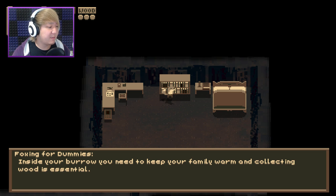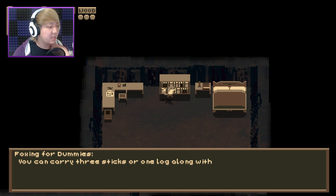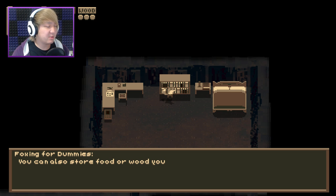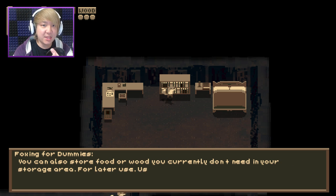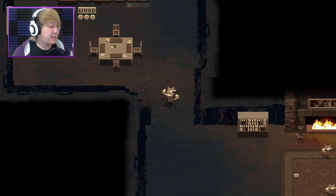Inside your burrow, I have to keep my family warm by collecting wood, sticks, and logs, which can burn. You can carry three sticks or one log along with one prey. Carry the wood back to your burrow and throw it in the fireplace. So I gotta gather animals so I can eat them, and then wood so I can burn them. Your family's counting on you. Good luck. I got this. I got this. Goodbye, my wonderful family.